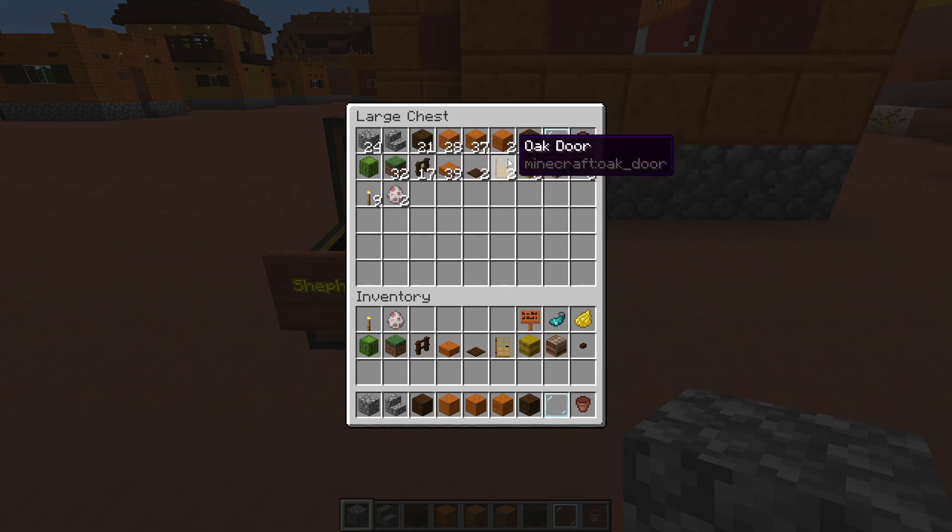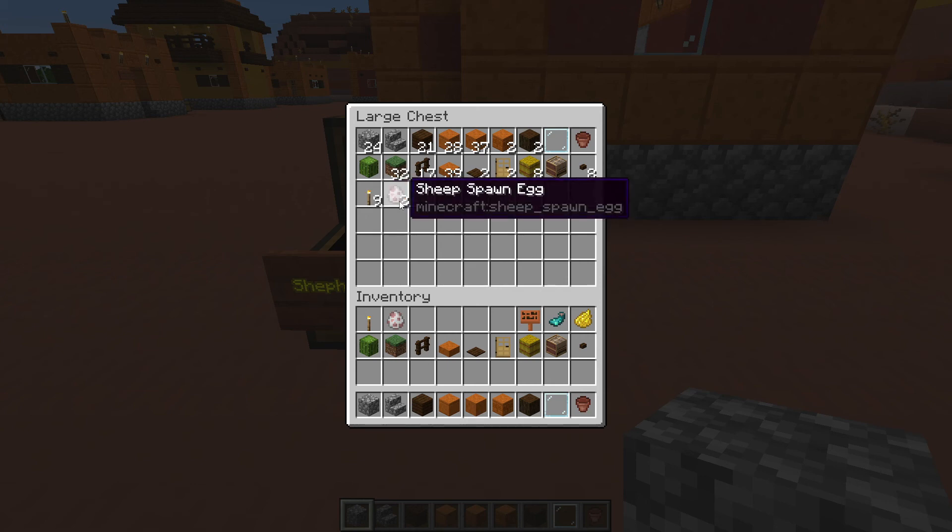Continuing the materials list: 39 smooth red sandstone slabs, 2 dark oak pressure plates, 2 doors, 8 hay bales more or less depending on how much you want to decorate, 1 loom, 8 dark oak buttons, a minimum of 9 torches, and 2 shears.